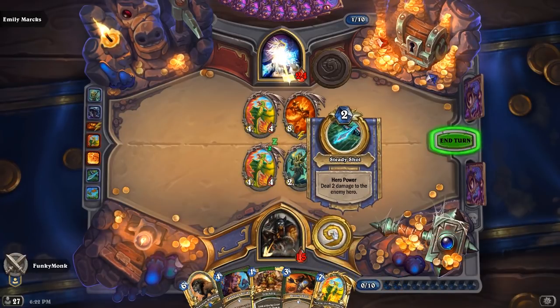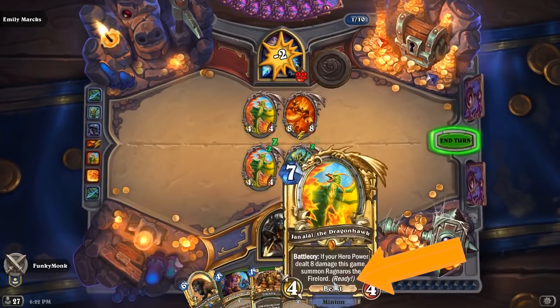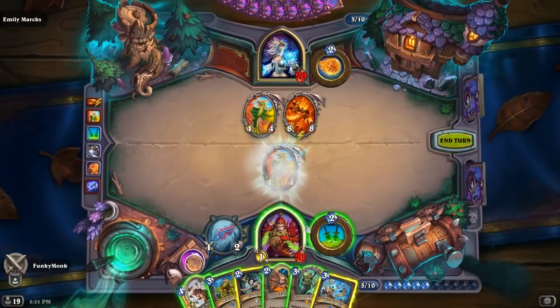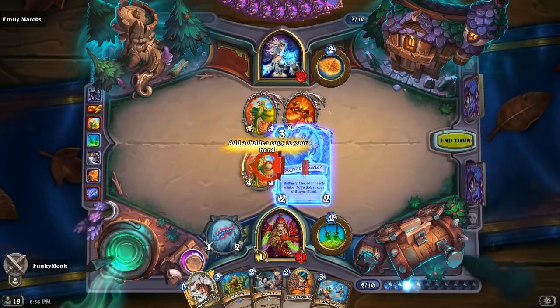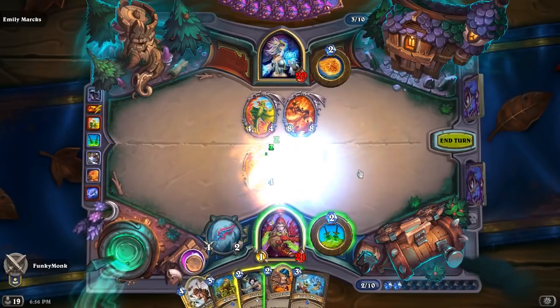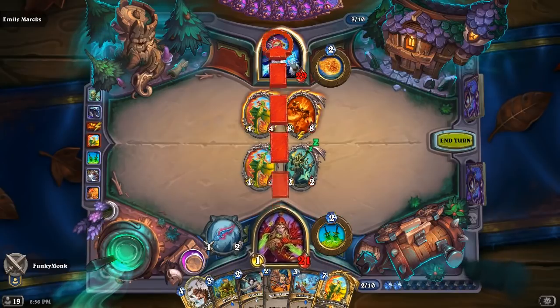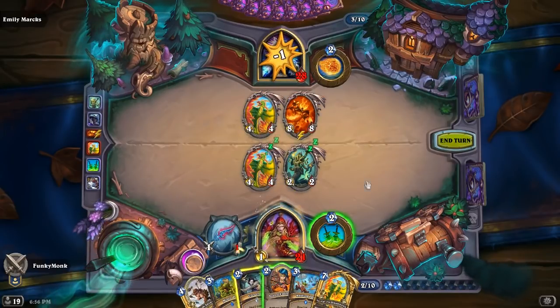This can also be replicated using the Warlock class, because you are still dealing that two damage — it's just not to your opponent, it's to your own self. Unfortunately for the Rogue and Druid class, this interaction does not work because the hero power is not doing the damage, the hero is. Therefore Jan'alai is not discounted.